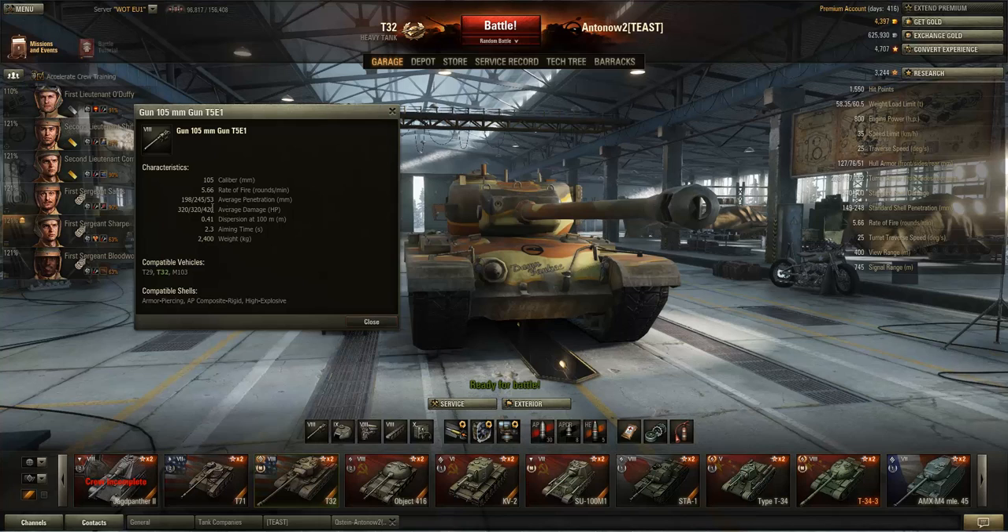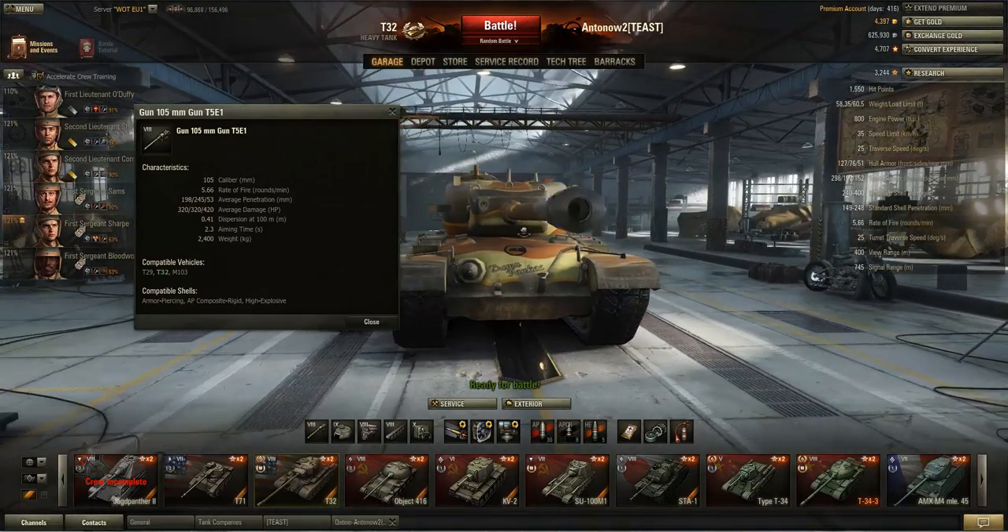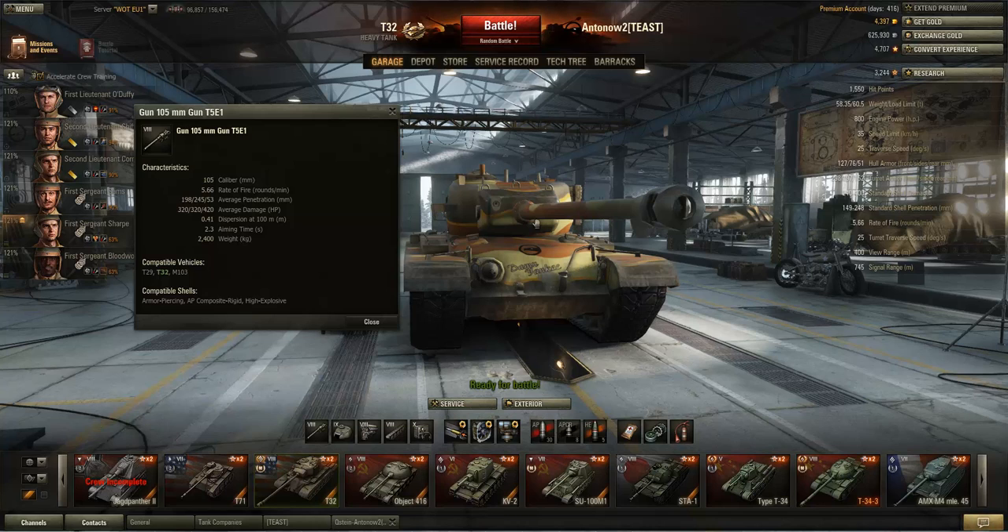The gun gets 198mm of penetration, which I think may actually be the worst penetration of any non-premium tier 8 heavy tank. The IS-3 gets 200 and nearly 250mm, and the Tiger II gets around 200–204mm. That said, 198mm is still good enough at tier 8 if you know where to aim. Even the IS-6 with 175mm of pen does fine in tier 8 games, so you really shouldn't be complaining with 198mm.